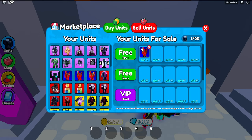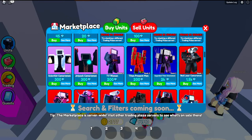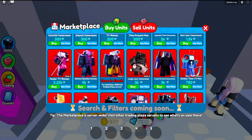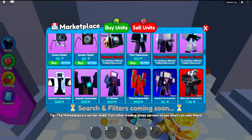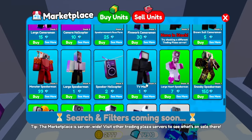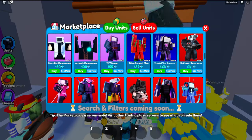We bought them for 120, 105, and 100, so that's about 100 gems profit each — we'd make around 270 gems total, which is pretty good. Also, the fact that a Titan Presser Man is that cheap is kind of crazy. It's a godly unit — you can easily get your first godly for really cheap. It's not hard to get 200 gems while you wait for stuff to sell.